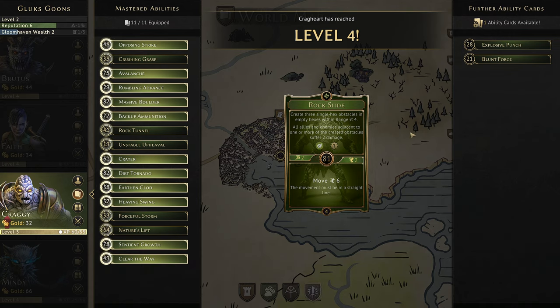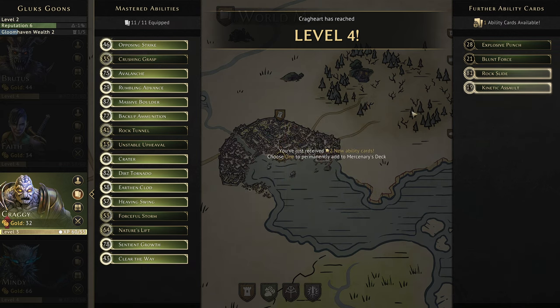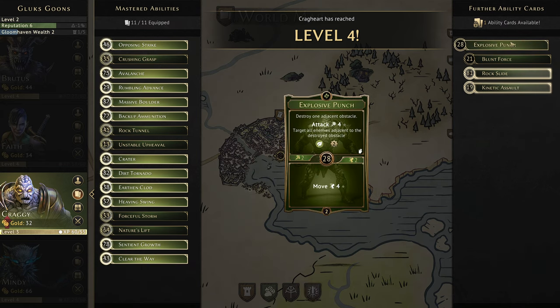The top action creates earth elemental and gives one XP. Kinetic Assault: move one, attack four, or retaliate three at range three on self, gives two XP for the entire turn and burns. Kinetic Assault seems really good, but only once — which is always the problem with burn cards: they're stronger but only happen the one time.